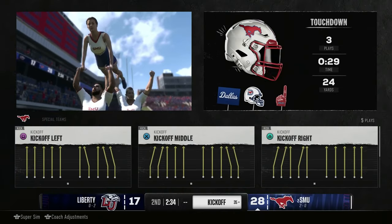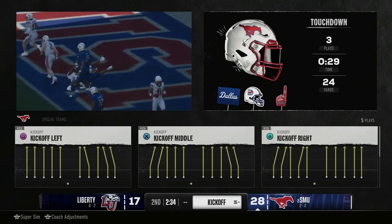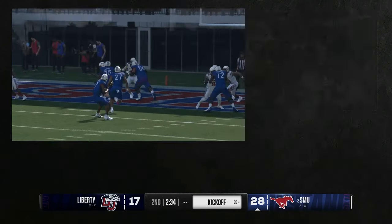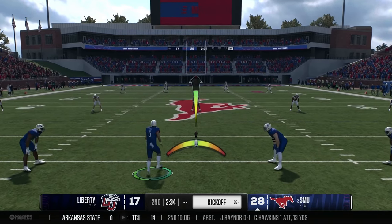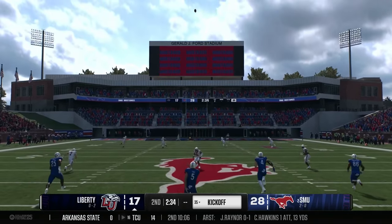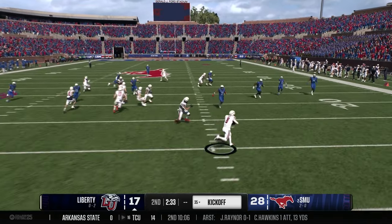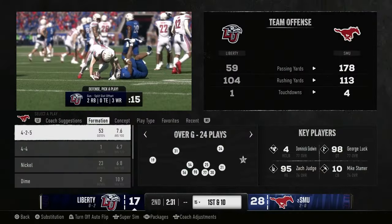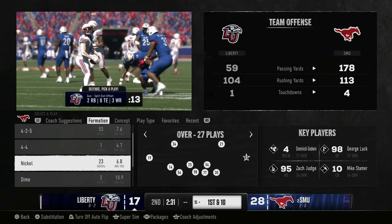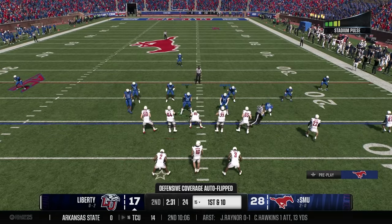That interception was really big — much needed. This offense is always ready to strike and the defense gave them the opportunity. The number two SMU Mustangs take the go-ahead lead, up 28 to 17, with two minutes and 30 seconds left in the first half. They kick off to the Liberty Flames. Number 8 brings it out and runs into traffic, ignoring his blockers.